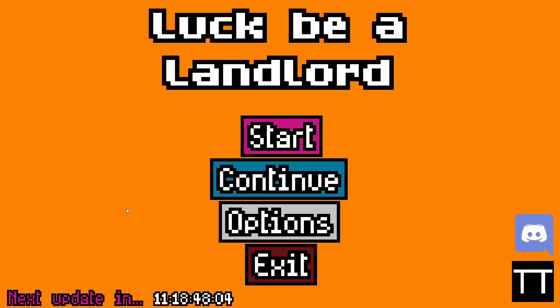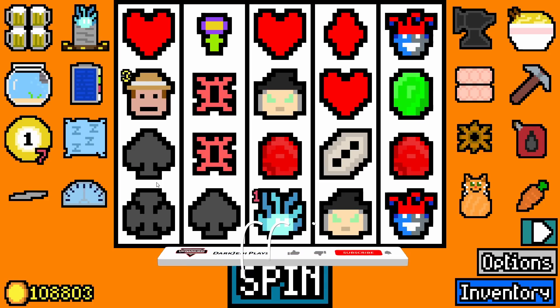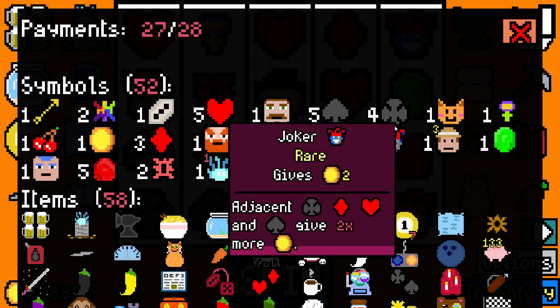Hi everyone, welcome to another episode of Like Being a Landlord. We are going to continue the run we were running previously. We are on the new patch now, so there's going to be some changes. I don't know precisely what those changes are. I've read the patch notes and I know little bits here and there — there's new currencies and things. I don't know how I get those currencies yet, but I will find out.